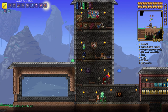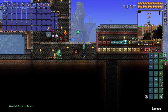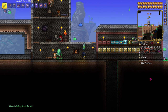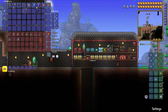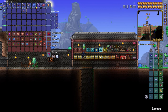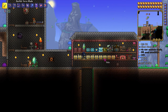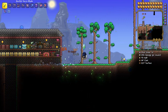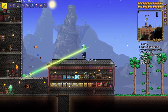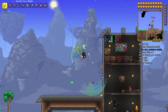We gotta do the slimes. There's a noticeable difference — I didn't want to have to worry about slimes right now, but I guess we'll do it. The ice skate is in the ice biome somewhere. We can go ahead and take a look for those because I want the boots. We might as well destroy all these slimes.